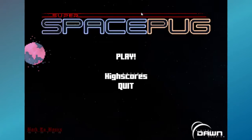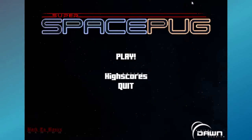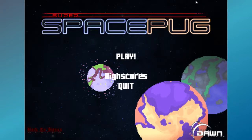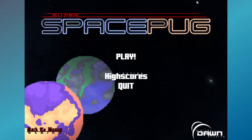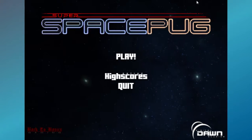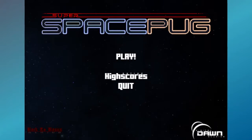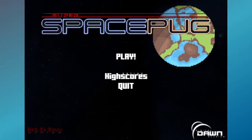So this is Super Space Pug. You can definitely play it with just the mouse. The more you do it, the easier it is to get used to dodging with the mouse. And of course, since it is your mouse cursor, you can turn down the sensitivity of your mouse pointer to make it a little bit easier so it's not so hard to control while trying to fly.